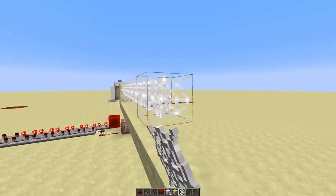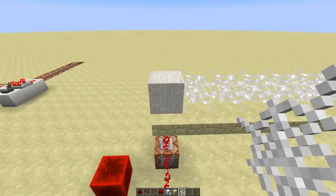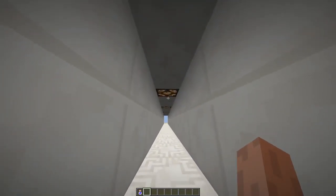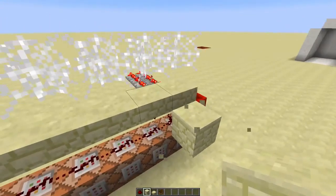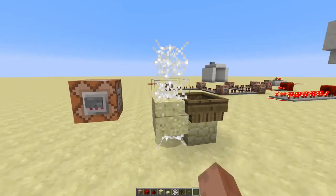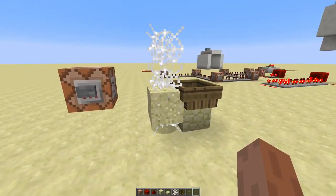We'll put some cobweb here, so the sand still sort of keeps flying. Also, this cobweb makes sure you slowly sink into the floor. But we're not done yet — you can clearly see the cobweb. So what we'll do, we'll put boats over here. For some reason, sand moves up after a while when you do that.